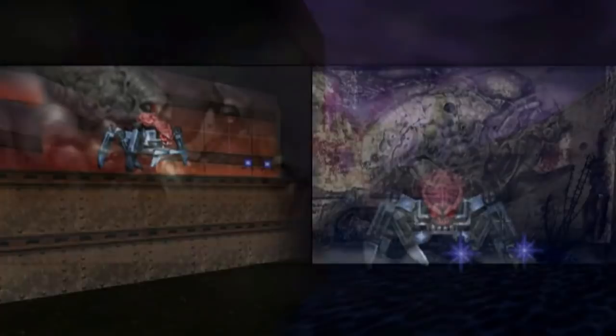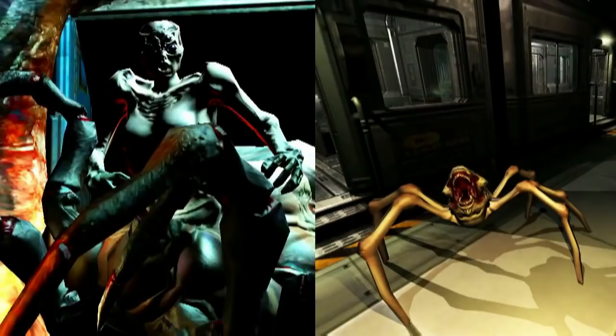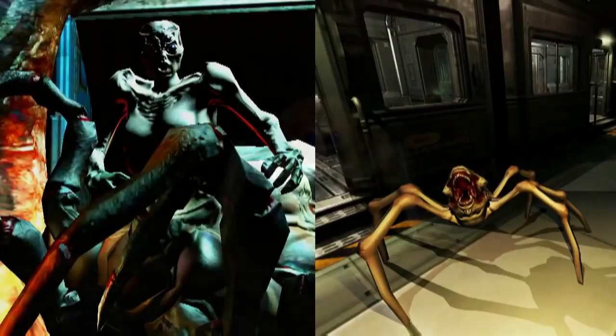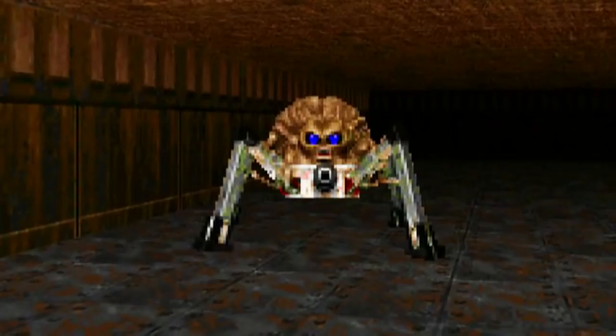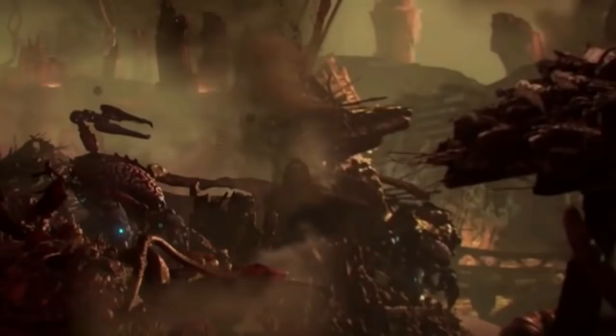When Doom 3 was released, the Arachnotron and Spider Mastermind were not included, but some artwork for them was used as promotional material. They were replaced by the Vagary boss and the Trites, so in some way we still got enemies that resembled Arachnids. The Arachnotron has only appeared in Doom 2 and Doom 64. It's not as commonly seen as other demons, but the trailer for Doom Eternal does show 2 Arachnotrons moving around. There's a good chance they will be seen in game, because it was mentioned that Doom Eternal will have twice as many demons.